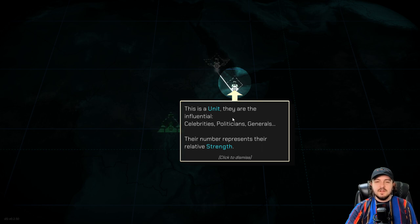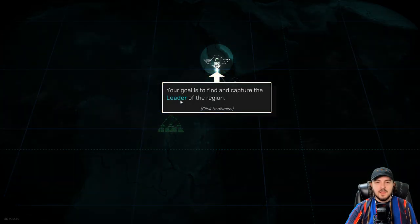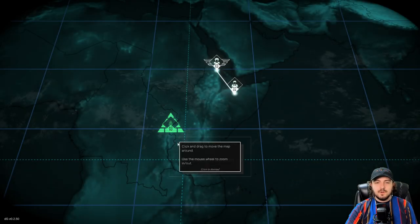This is a unit. They are the influential — they are celebrities, politicians, and generals. Their number strength represents their relative strength. Two, three — got it. Your goal is to find and capture the leader of the region. This is our HQ; all regions start with one.